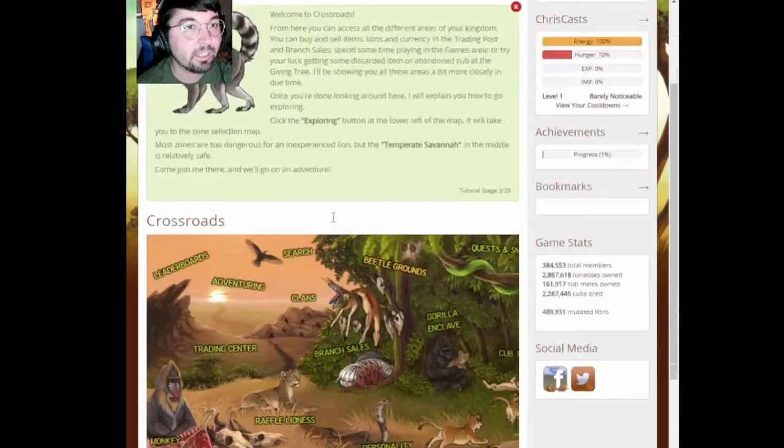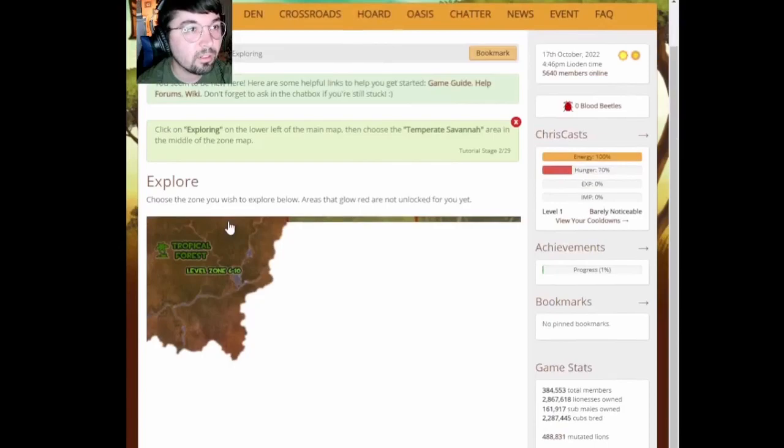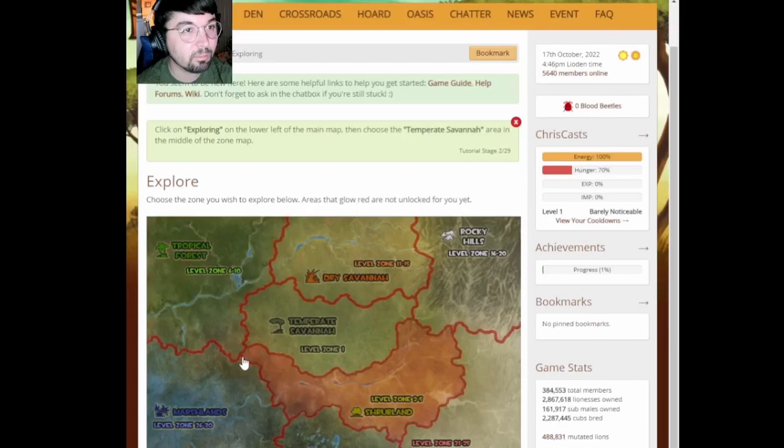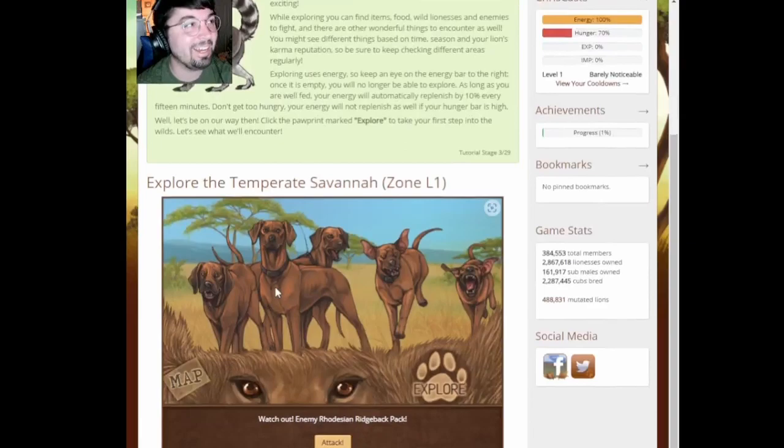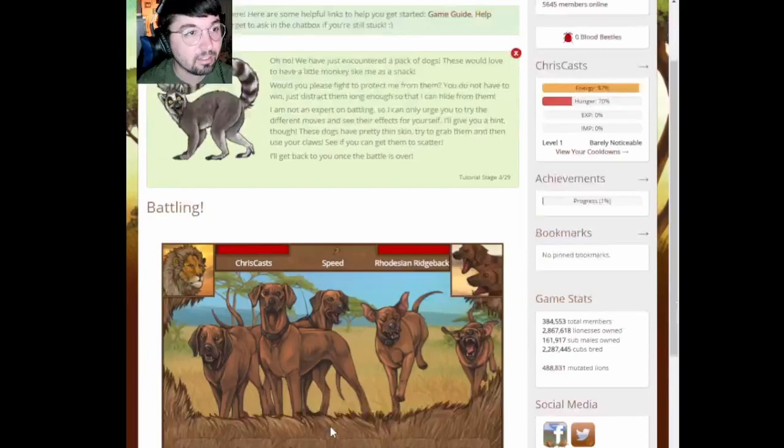Click the exploring button at the lower left of the map. Let's pick a zone to explore. I'm thinking one that's really low level — Tempered Savannah would be smart. Click the paw print to explore. Oh my god, immediately a pack of dogs — Rhodesian Ridgebacks. Those are terrifying. All right, let's attack.